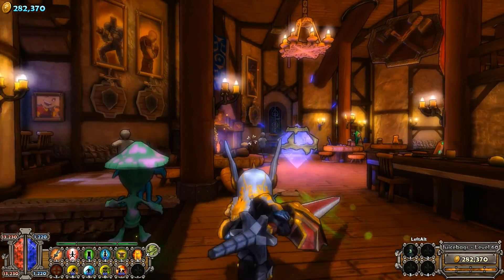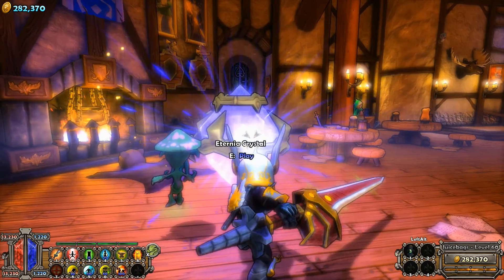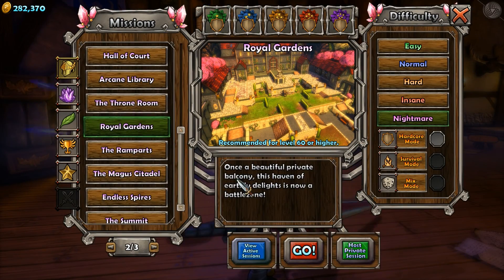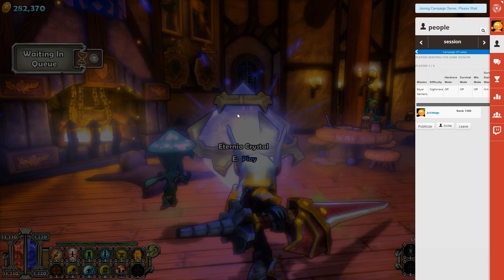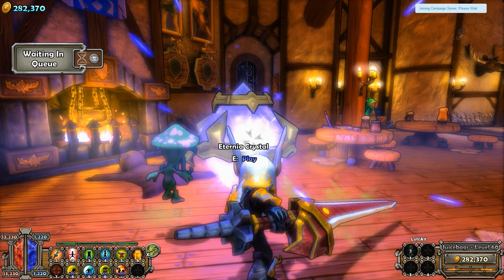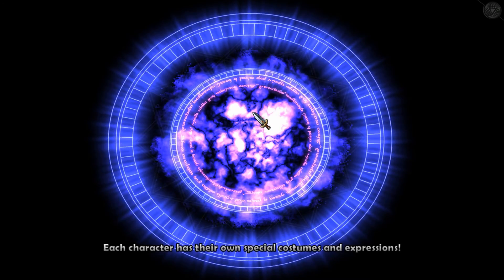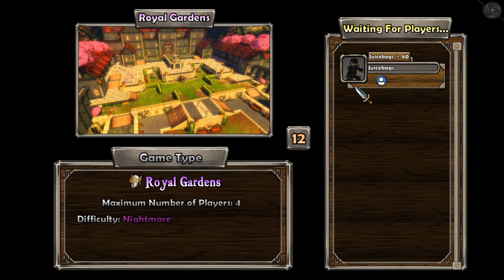What's going on everyone, JuiceBags here and welcome back to some more Dungeon Defenders Eternity. Playing on through my nightmare series, we are on the Royal Gardens. We're gonna be using monk buff beams and summoner. Next map however, we're gonna bust the old squire out and get a little bowling ball action in on the seriously underappreciated squire.